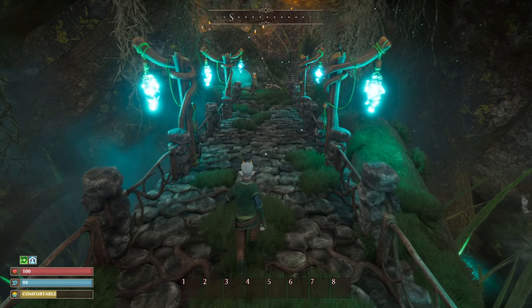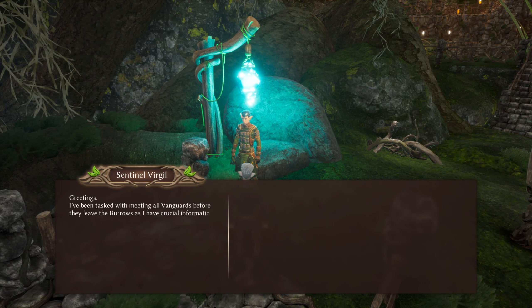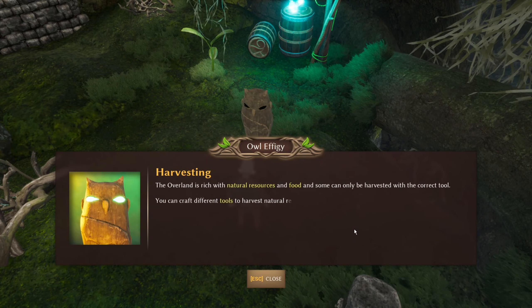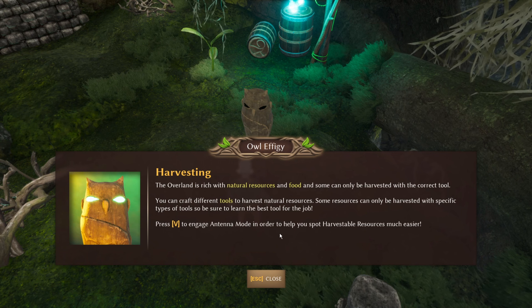Bottom left it looks like we've got health, food, and temperature. It comes at the top. Greetings! I've been tasked with meeting all vanguards before they leave the burrows as I have crucial information to impart. Keep a keen eye trained for these owl effigies — they are scattered throughout the area and provide useful hints and tips to help you survive. Outside you'll find Captain Hearn, he will help you in your first days outside the burrows. The overland is rich with natural resources and food, and some can only be harvested with the correct tool. Press V to engage antenna mode in order to help you spot harvestable resources. Much easier — like these twigs!